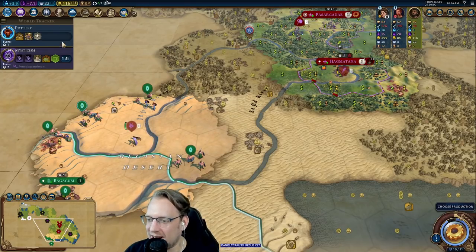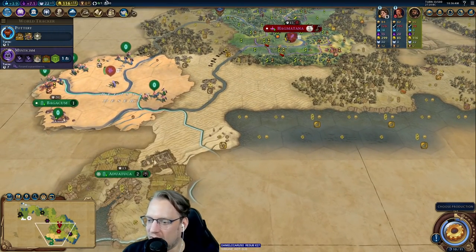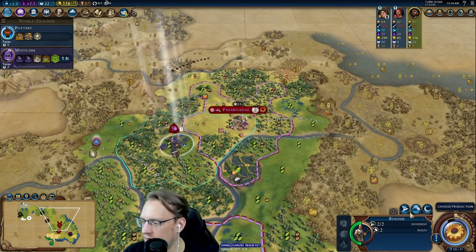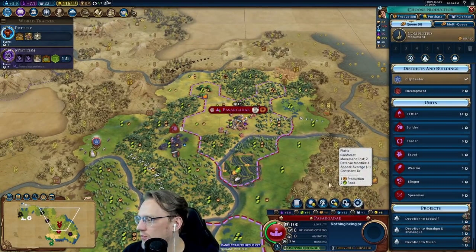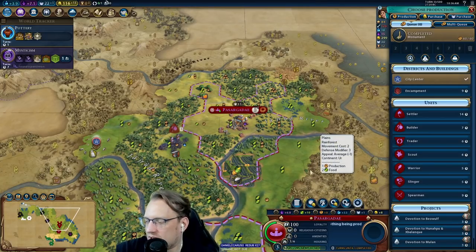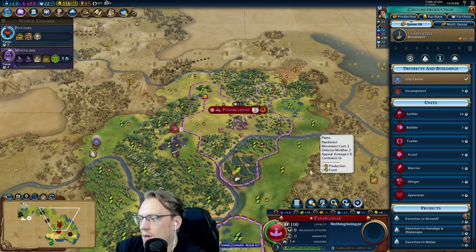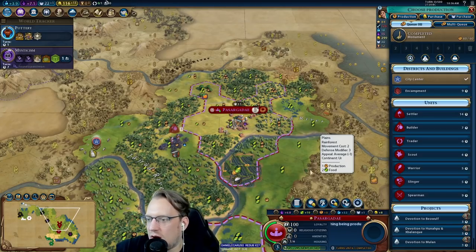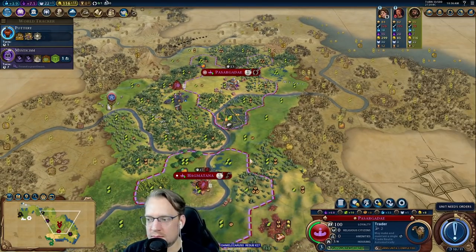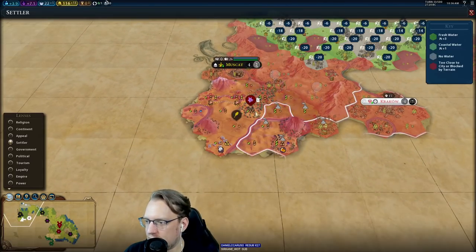Nobody tell him that he can absolutely wreck us if he wants to. We're going to get the Pyramids too. We'll get the monument next turn. Now that we have our monument, we can grab Beowulf, which would help a lot. I'm tempted to start cranking out a slinger or two, and also tempted to grab an Encampment to get our generals moving. I think I want this trader, though — it's a pretty greedy play but sometimes you've got to be greedy.